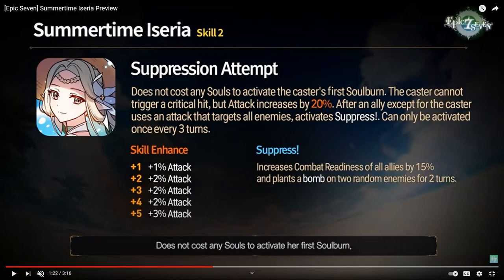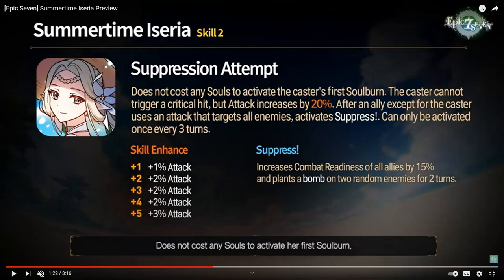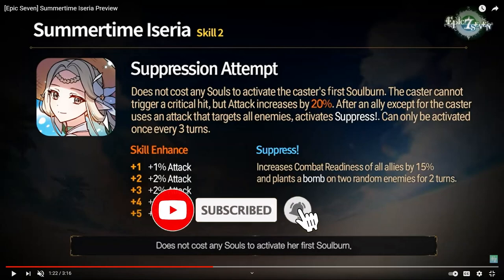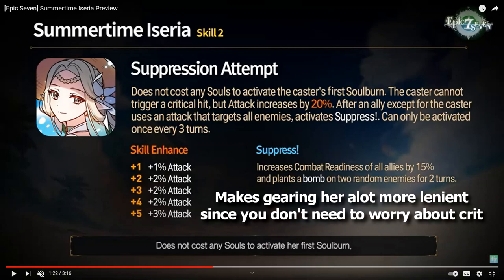Her S2 is a passive skill with three parts. The first part is that your first soul burn, which is on her S1, will not cost you any souls. This is really nice because it means you don't need to rely on a mage holding Tagahel's Ancient Book to soul burn. The second part is that she cannot crit, similar to Senya, but her attack will be increased by 30% at max Mola. So you don't want to build any crit rate or crit damage — just go full attack for damage, with other stats going into health, defense, speed, or effectiveness.